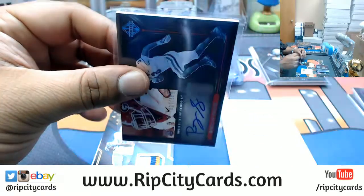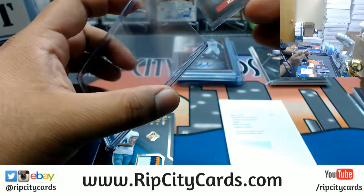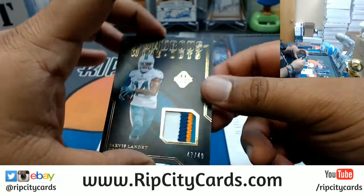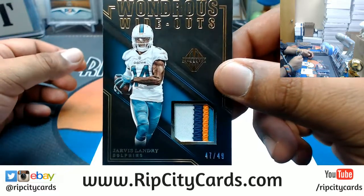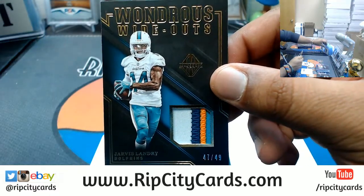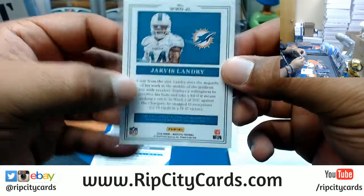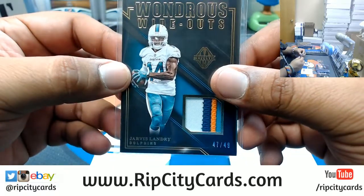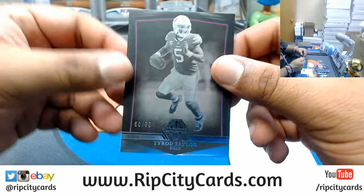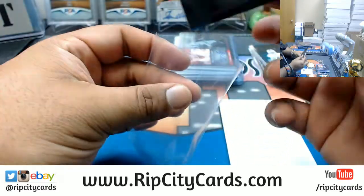Forget who Roquan got drafted by — I want to say Bears, but that's probably wrong. Nice patch, I'm going to miss this guy man, he's a stud. It's a 49 Jarvis Landry four-color patch, Dolphins — he is now a Brown. I won't miss him, this guy's a baller. Tyra Taylor — another dude that went to the Browns — but this goes to the Bills, to 75.